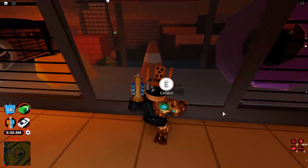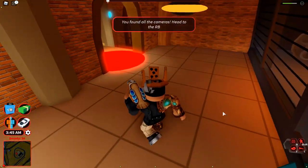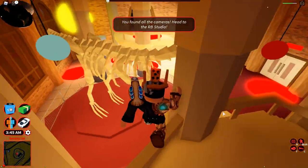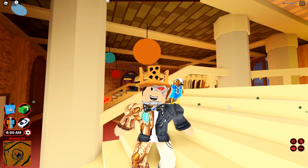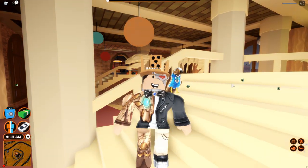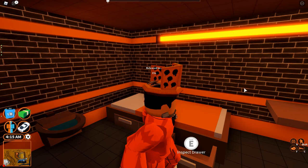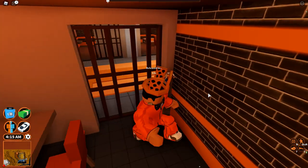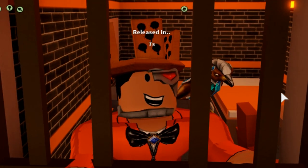Now once you're inside, the location for the last camera is right in here. You don't even need to punch the glass — just hold to collect, and there we go! We found all three cameras. It works the same way as the bank does, where you can get it right through the wall without breaking it. If you want to break the glass, you need a gun. Let's go ahead and reset, then head back over to the host room and give them their cameras.